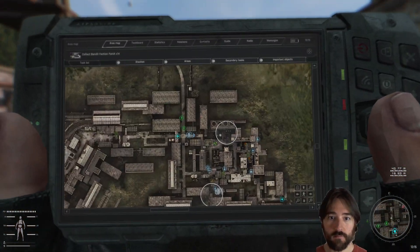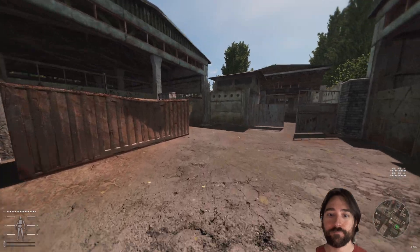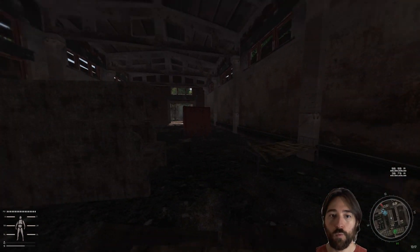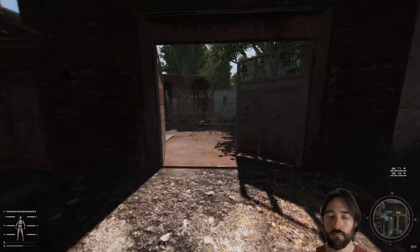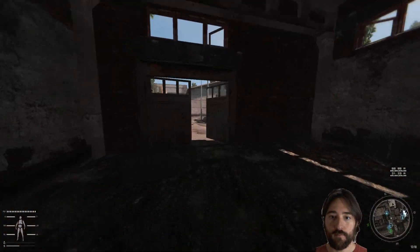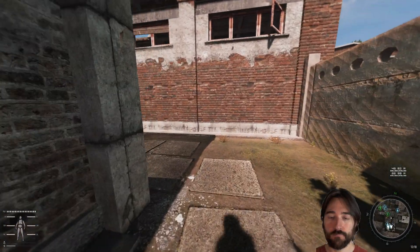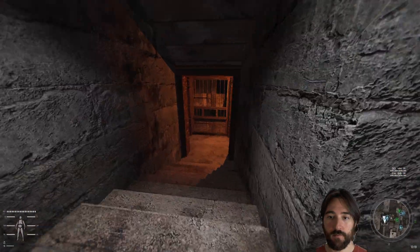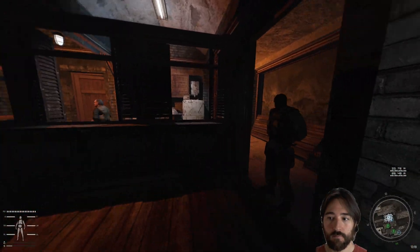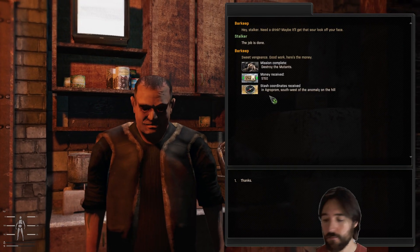Let's go turn in these quests and hopefully we'll have enough money - I think we probably will. We turn them in at the bar so we don't have to travel too far. Through the warehouse to the right to the bar, down into the cellar. Job is done, it's 5k and a stash location.